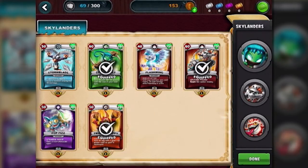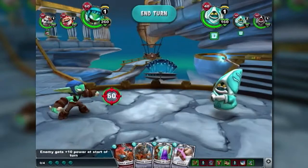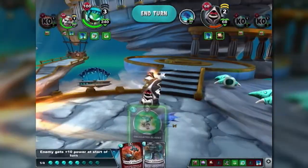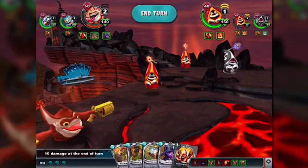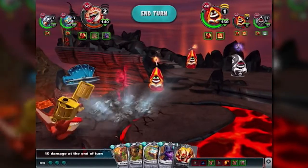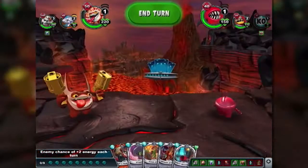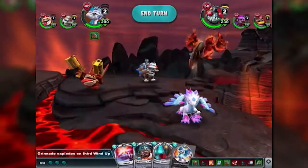First of all, instead of choosing a single character class, you choose three Skylanders. Each Skylander has different strengths and weaknesses, and you can collect character-specific ability cards for them too. This is where it started to remind me a little bit of Pokemon. The battle animations play out in a more 3D format, and your team of Skylanders can be tagged in and out throughout the battle as you try to make the most strategic use of their abilities while trying to keep them healed up.